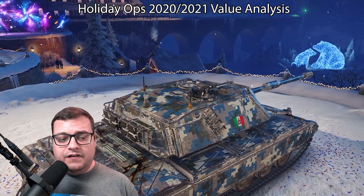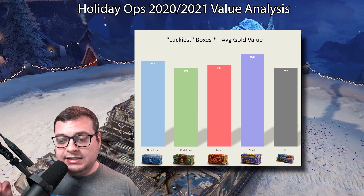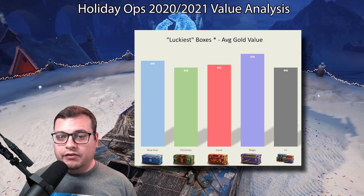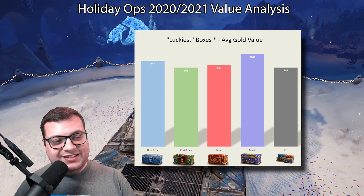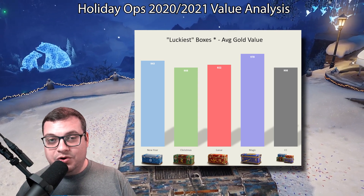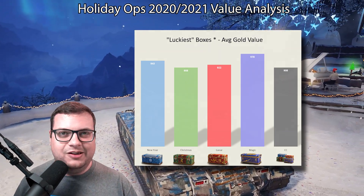Just for a little bit of fun, I put together a graph for the luckiest boxes. I do expect all of these boxes to have the exact same drop rate — the only difference being which type of ornaments you get from the guaranteed five and the guaranteed random. What's interesting is that CC boxes were the lowest last year and are tied for the lowest general average gold value again this year.